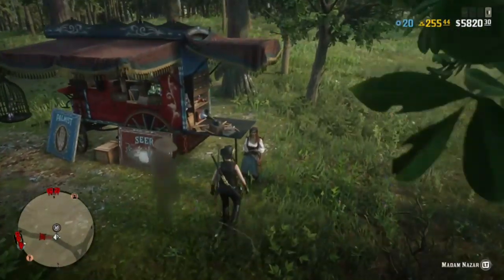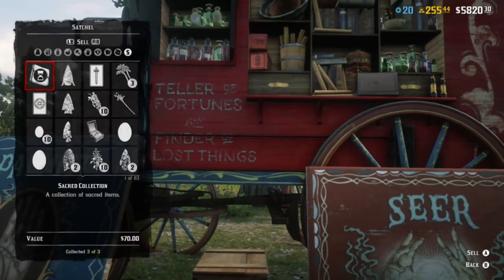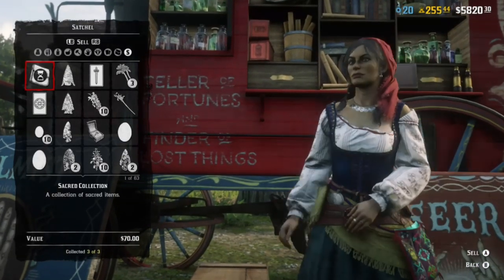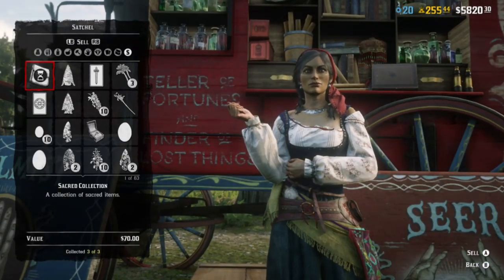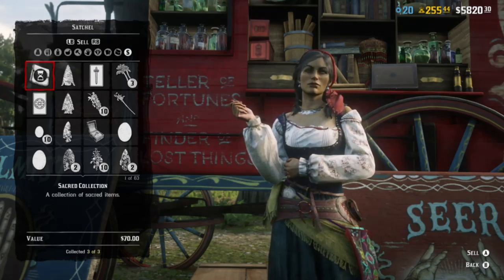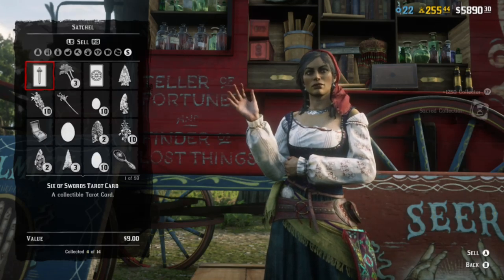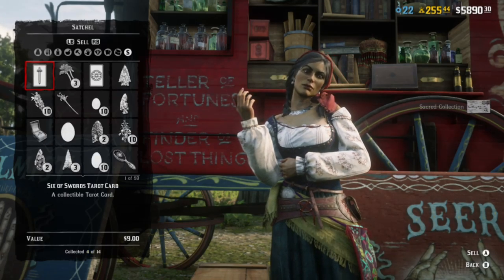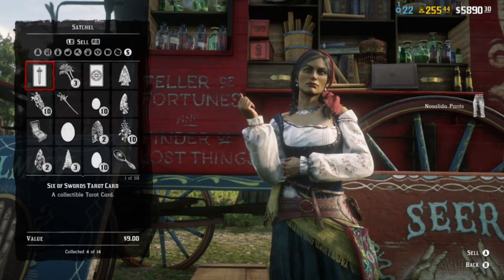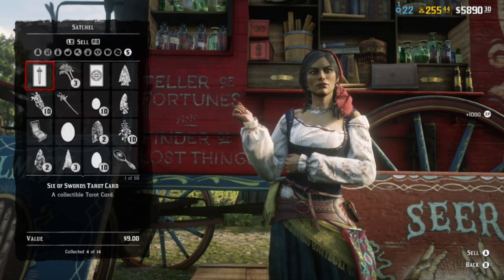In this video I'm going to show you two locations to add to the ancient collection list. I already posted a video about the eagle egg which I found southeast of Strawberry, but for this one I'm going to show you the boar bristle brush and also the bone arrowhead. For turning in the collection you only get $70 which isn't really a lot, but you do get a lot of XP for it.